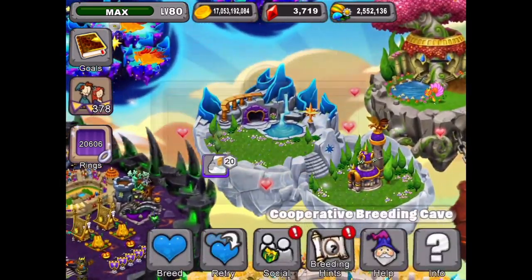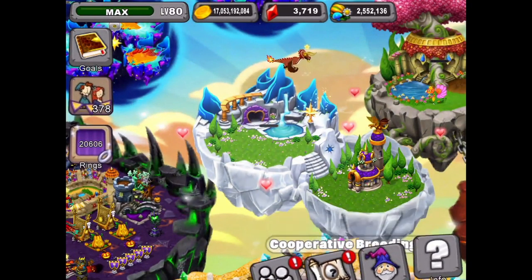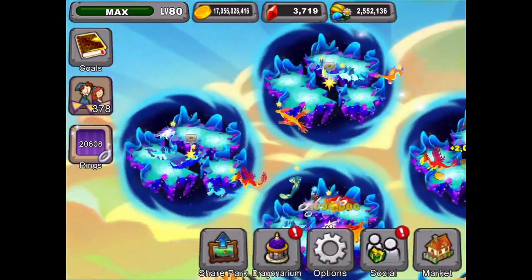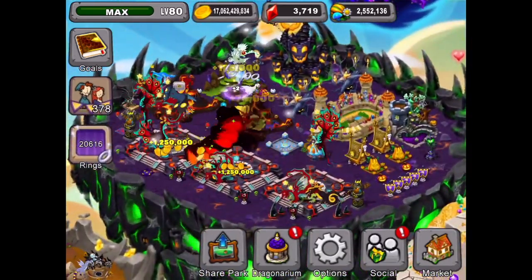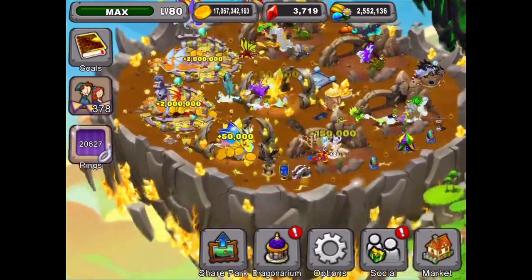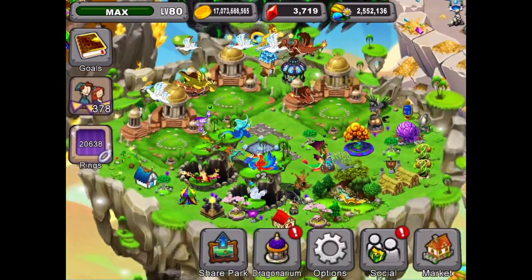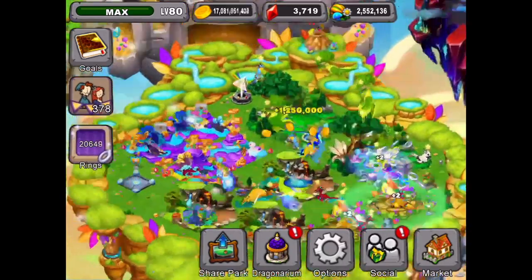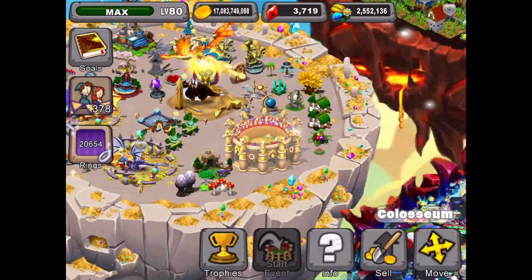We're going to see if we can start this one again with the thunderbolt - still trying to get the thunderbolt. We're going to keep trying there, and if we don't get it maybe we'll switch it out and try for the Trimera dragon because that's a limited dragon. We only have about six days including today, and that'd be a cool dragon to put in our Olympus habitat.